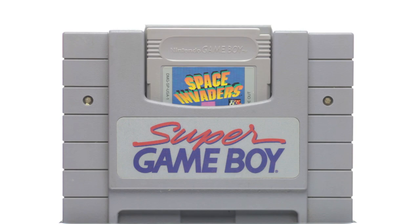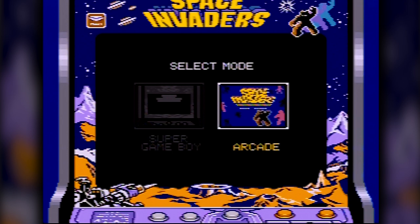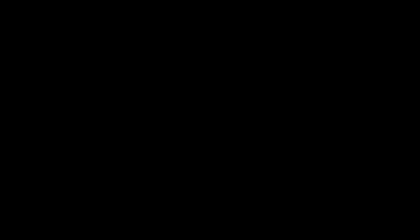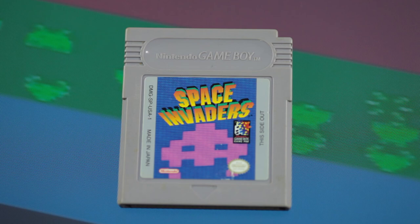When you start up Space Invaders on a Super Game Boy, you're given two options for two different modes: the Super Game Boy mode and the Arcade mode. When you select the Arcade mode, a loading screen appears that says that Space Invaders are now invading your Super Nintendo. What you're seeing here is a full 16-bit version of Space Invaders for the Super Nintendo, and this version is inside the Game Boy cartridge itself.